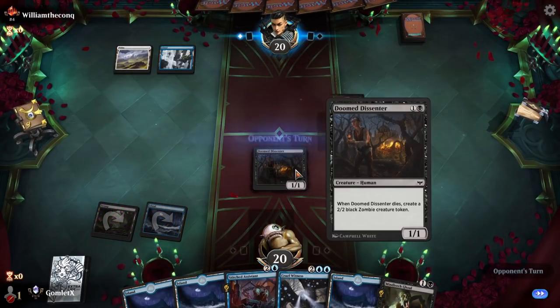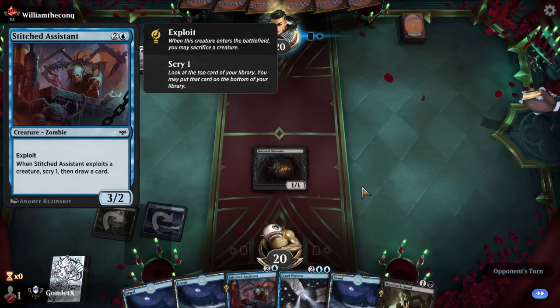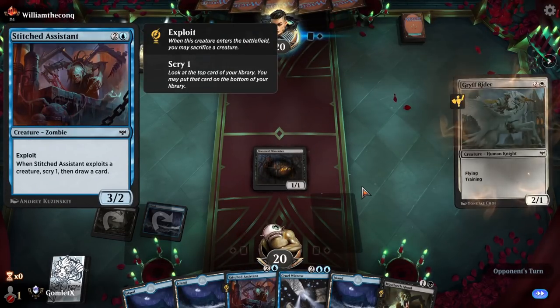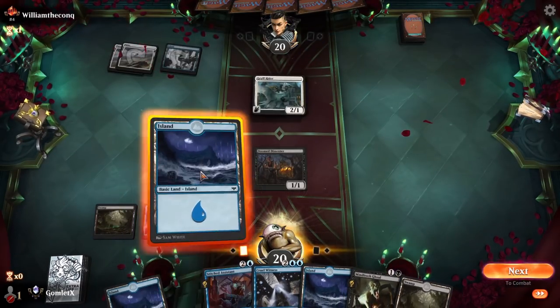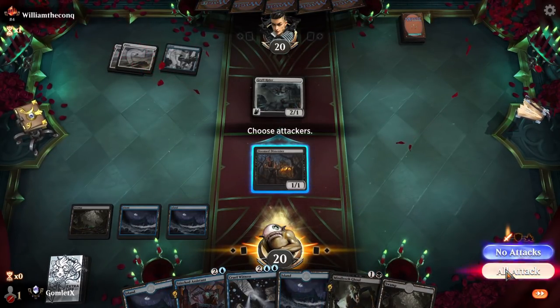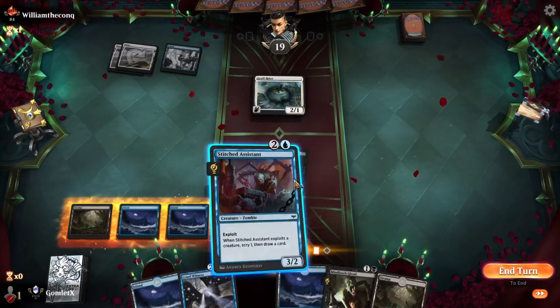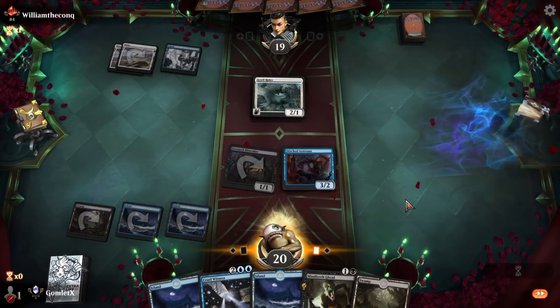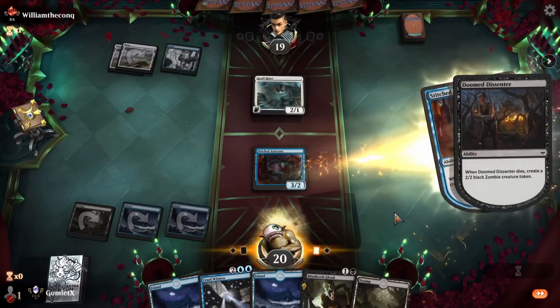That seems excellent — now we're just going to sacrifice that 1-1, scry one, draw a card, and get a 2-2 out of it. We'll have a 2-2 and a 3-2 still on the board. We can offer the trade here because it's still a good trade, a 1-1 into that 2-1. We sacrifice, scry one, draw a card, and get a 2-2. That seems immensely good. We draw a Gargantua too — that seems awesome. We have more than enough mana to cast it.